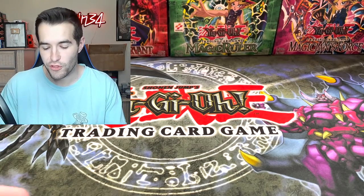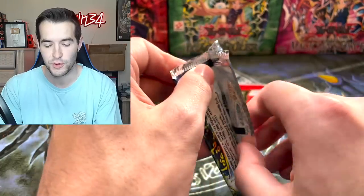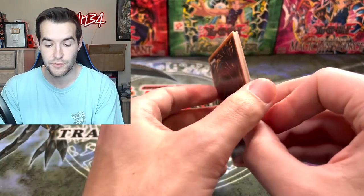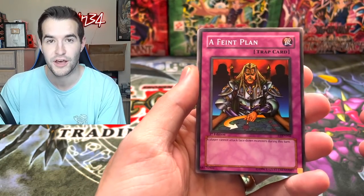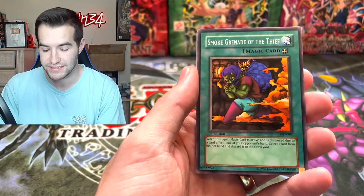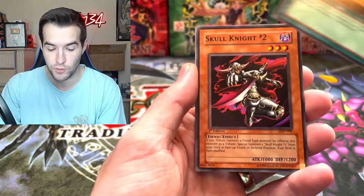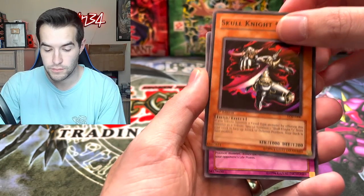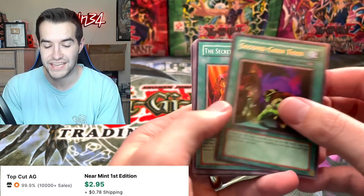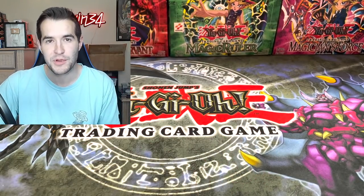The final pack of the video is another first edition Legacy of Darkness for Haze B. We've already had great pulls from LOD today. Smoke Grenade is a decent card — was worth a lot until it got reprinted, but still a short print which is cool. We got Dragon's Rage and a second coin toss card. Ending it off with a rare, but still an epic opening today.